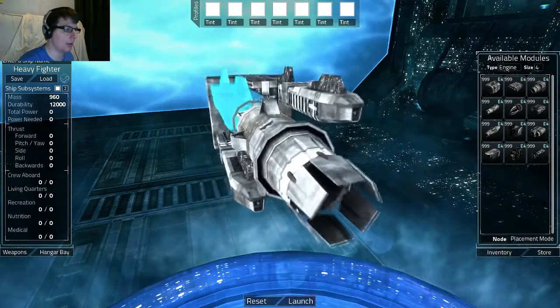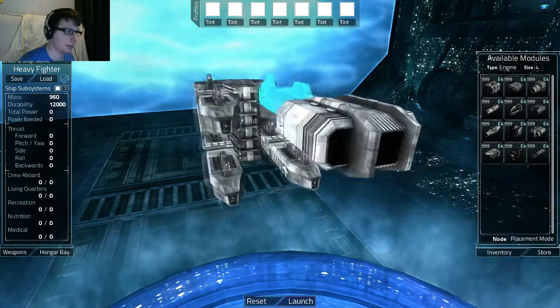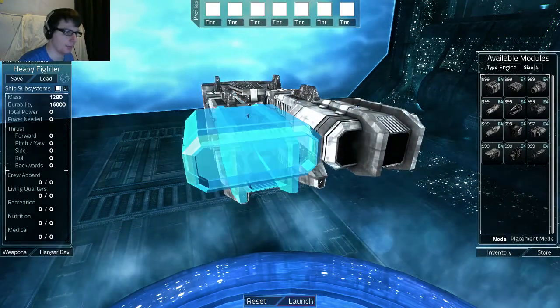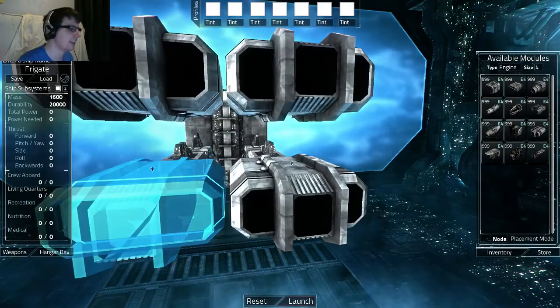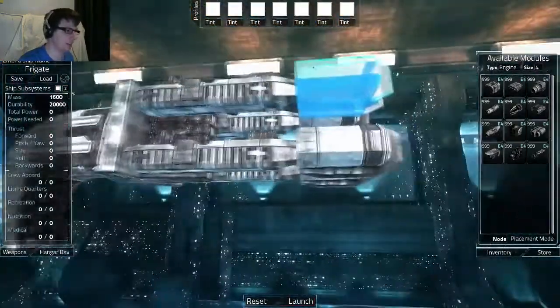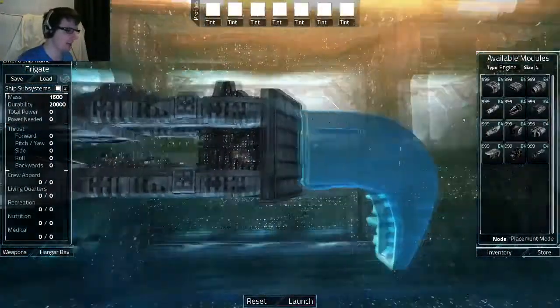Engines. Let's look at what engines I've got. Oh my God, that's huge, but I must use it. That's massive. Can I fit two of these on at the same time? Because that'd be funny. Yes, I can. All the trouble is, I'm probably not going to have enough power. Okay, so this is the start of my ship, I guess.